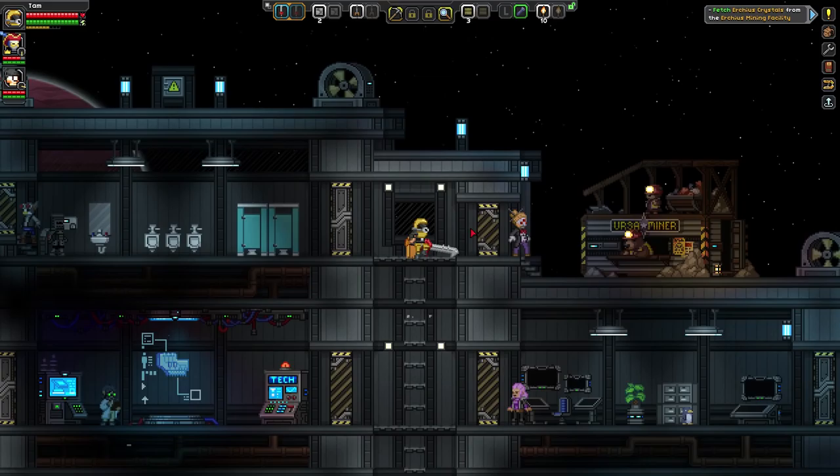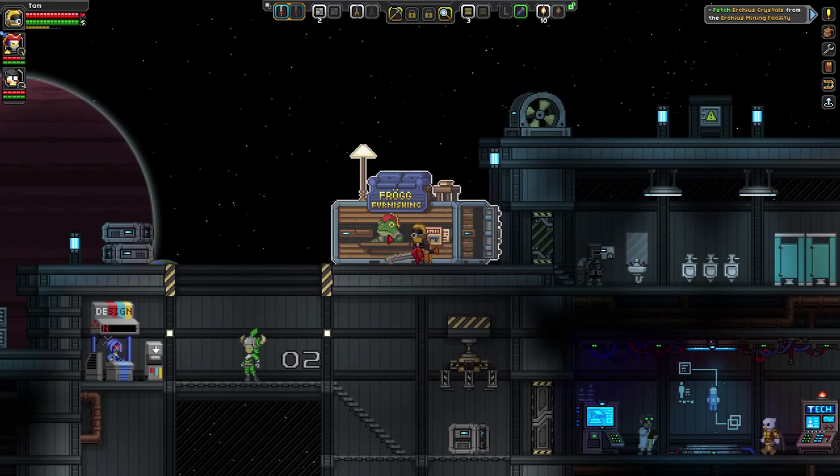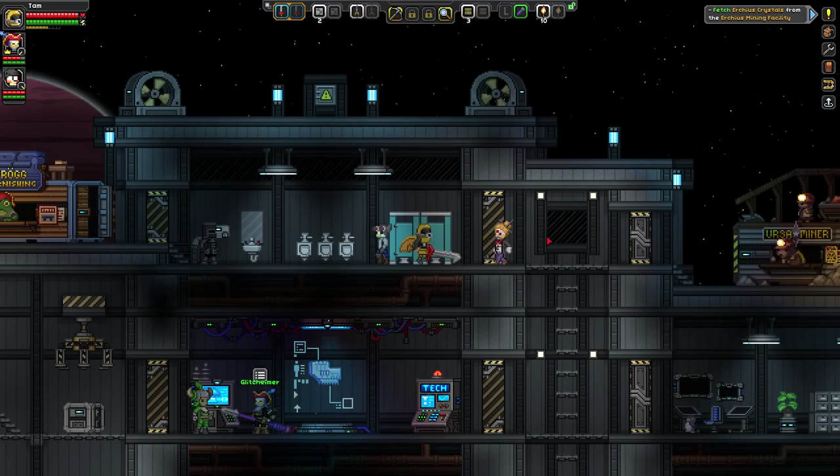Can you switch your tech chips on the fly? No — you gotta get back to the tech console. You can actually buy a tech console for your ship, which means you can change to whatever. It does cost 5,000. So we can go on the mission right now — yeah, might as well. Let's do that.